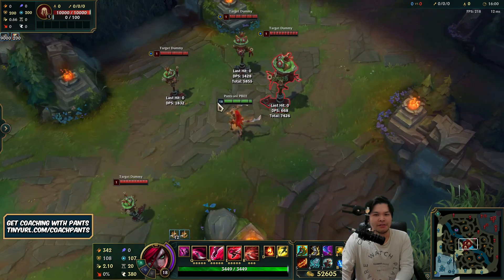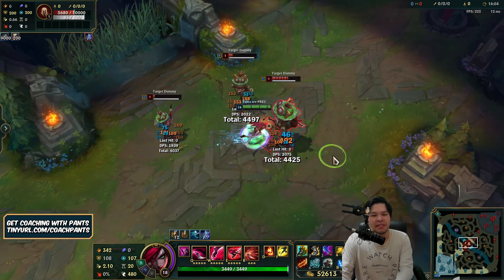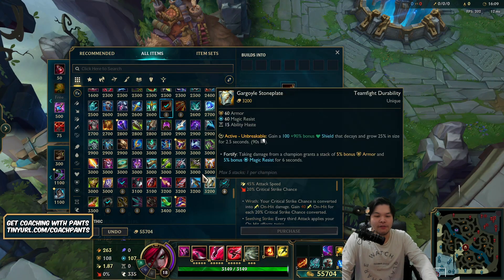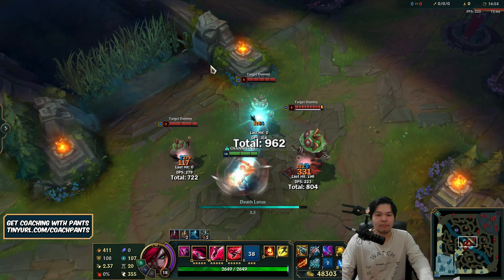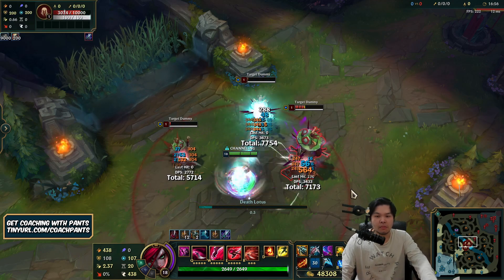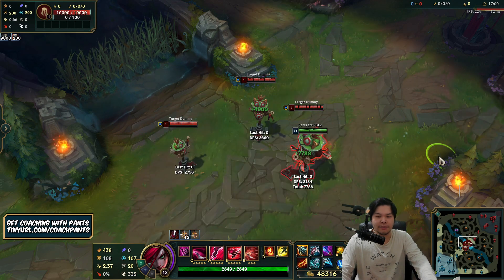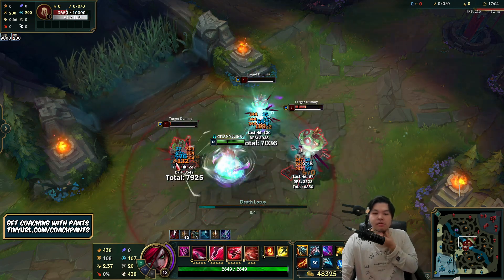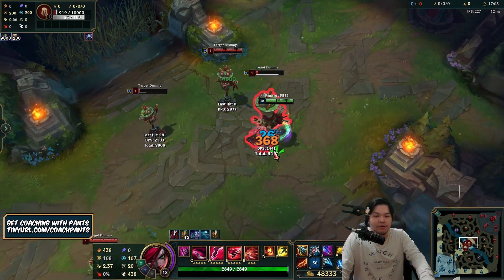Obviously in a team fight you won't get your ult off for its full duration. And if you literally get rid of boots and just go for a full six-item build — something like this — the ult does 720 damage for some reason. But this one just got shredded super hard, and of course you can auto after too.